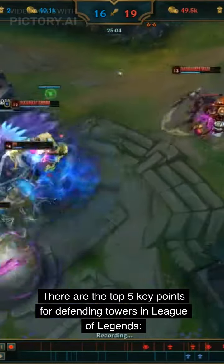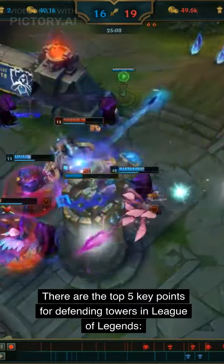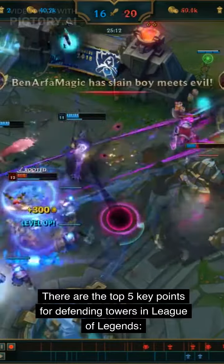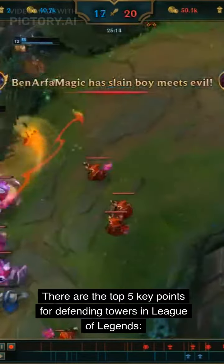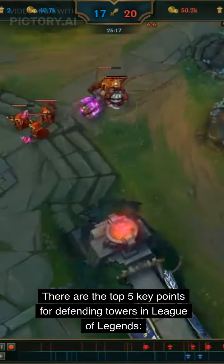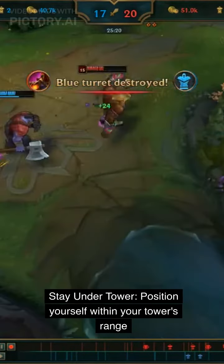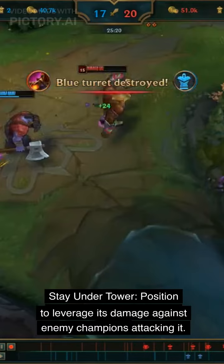There are the top 5 key points for defending towers in League of Legends. Stay under tower: position yourself within your tower's range to leverage its damage against enemy champions attacking it.